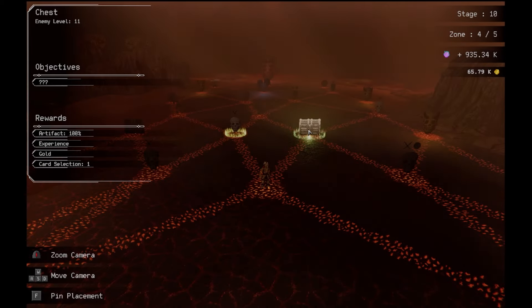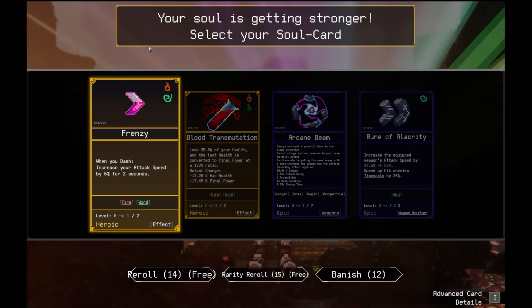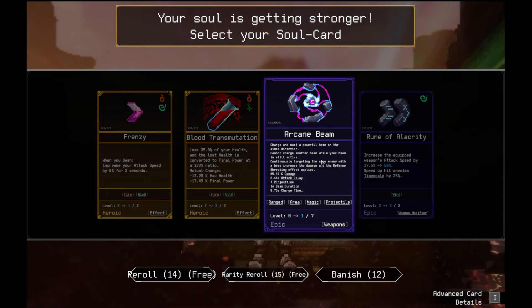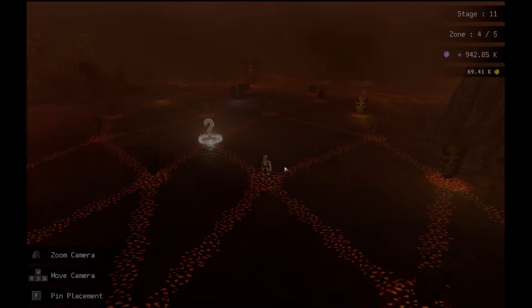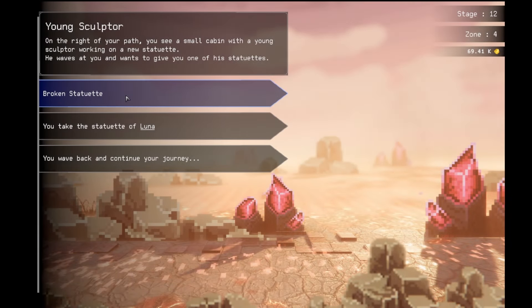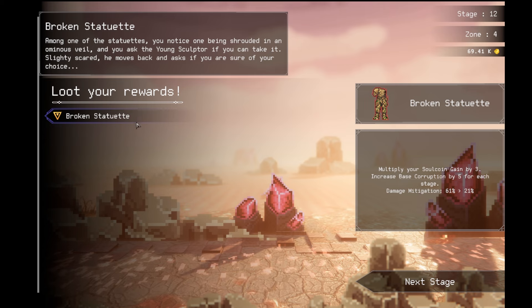And then let's go get this box right here. I might have messed up right here. So prices are reduced by 50%. That's good. Arcane beam. I'm gonna take arcane beam. Can I get over that way still? I might have messed up. I'm gonna do the broken one, yeah. Get the broken from the young sculptor.